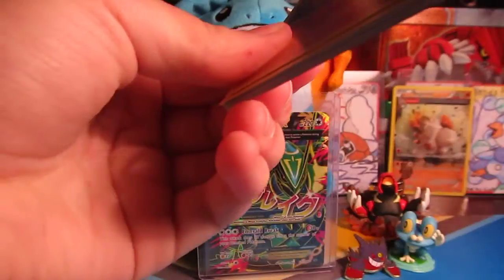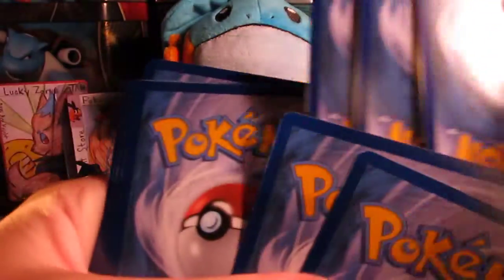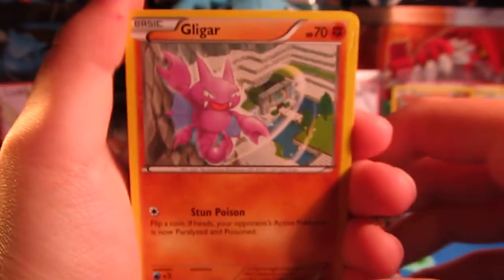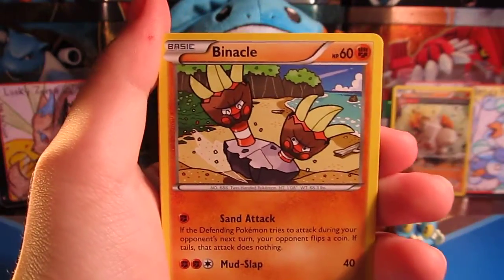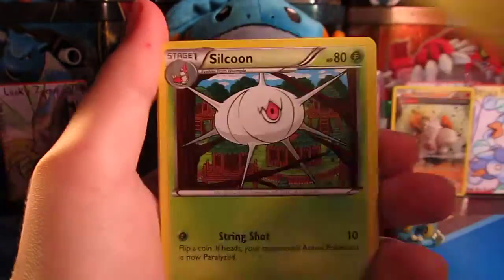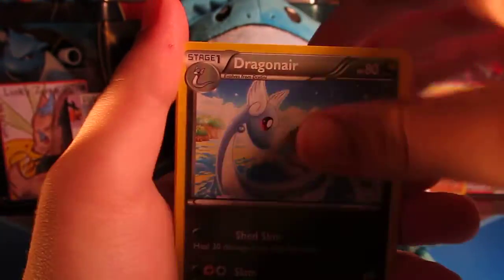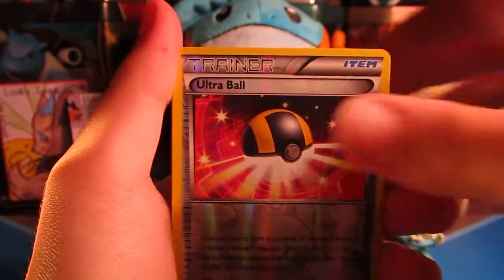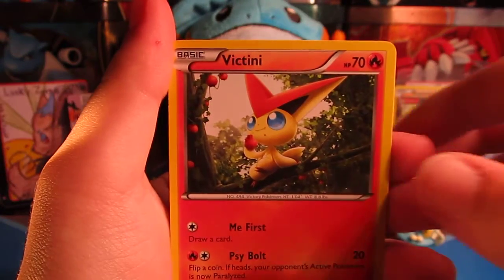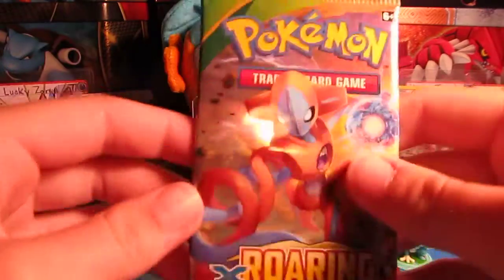I've usually had pretty good luck with these little three-pack blisters — usually get at least one ultra rare, but at least a holo. So we've got a Gligar, Binacle, Bagon, Wurmple, Pikachu, Suicune, Steven, Dragonair, Reverse Ultra Ball, and a Victini Regular Rare. That's okay — I have not pulled very many of him, so I'm fine with that.